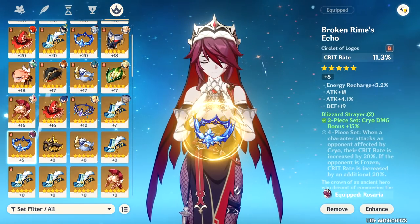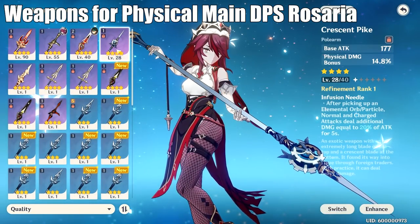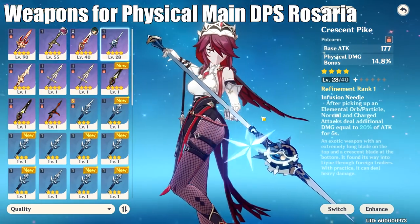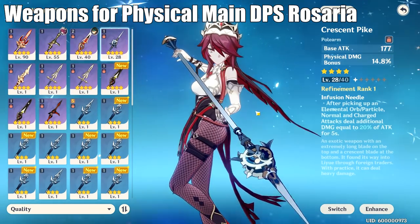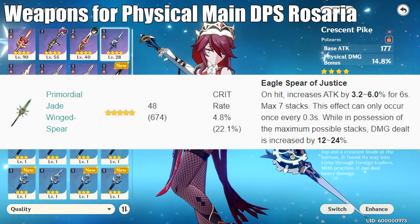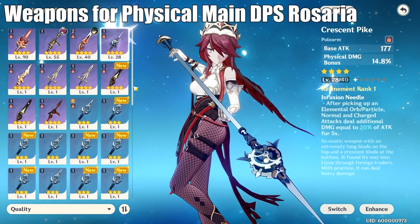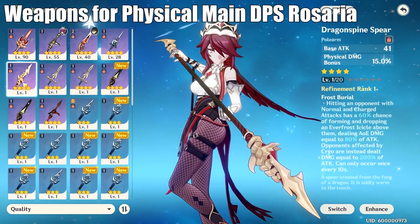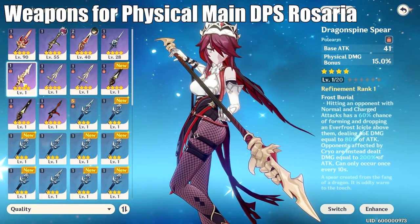Moving on to the best main DPS weapons for Rosaria, here is the list provided by theorycrafters and Rosaria mains. Crescent Pike is still the most broken polearm in the game for physical damage, and if you're running a physical damage build, you should absolutely use Crescent Pike over any other 5-star. It's free to play, easy to refine, and it is broken. Following Crescent Pike for physical damage, you have Primordial Jade Wing Spear for its crit rate, Skyward Spine for its Energy Recharge and passive crit rate, and Dragonspine Spear which is actually really good for Rosaria, but the problem is that 5-stars outclass it — and Crescent Pike, the free-to-play option, also outclasses those 5-stars.